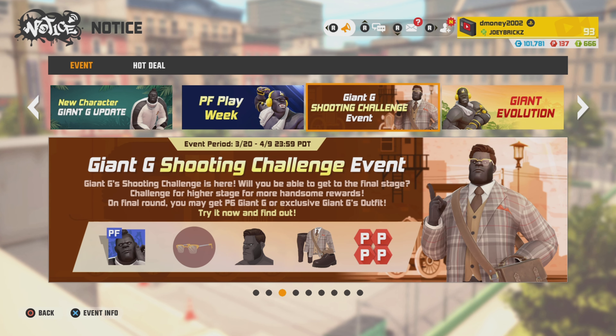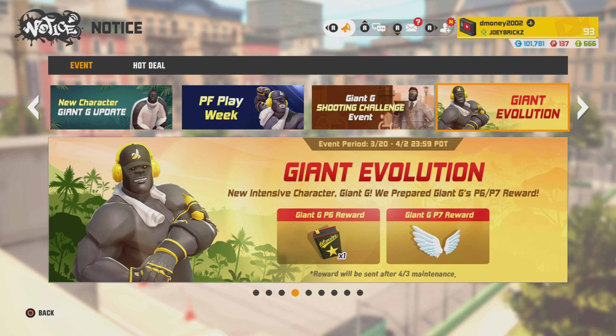Next, we got the Giant G Shooting Challenge event. This event can be hit or miss — you can come up on some good stuff for Giant G, but be careful because this event does drain your P-points. Next is the Giant Evolution event. If you're able to get Giant G to P-6, you'll receive an intensive manual on the April 3rd maintenance update. If you get them to P-7, you'll get those white angel wings on the April 3rd maintenance update.